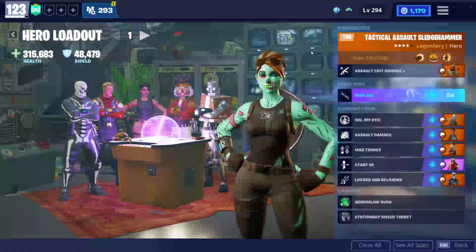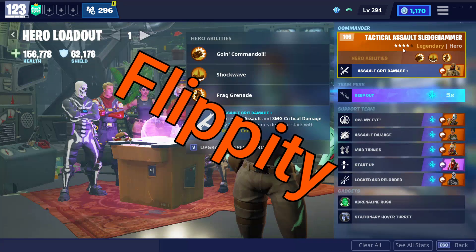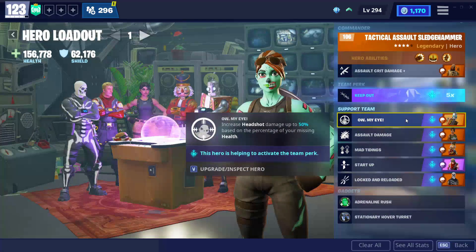The only thing that even comes close to that would be Tactical Assault Sledgehammer. This man's assault crit damage increases assault and SMG critical damage by 225%. The SMG bonus does not stack with Make It Count, which is relevant, but anyways 225% is insane.